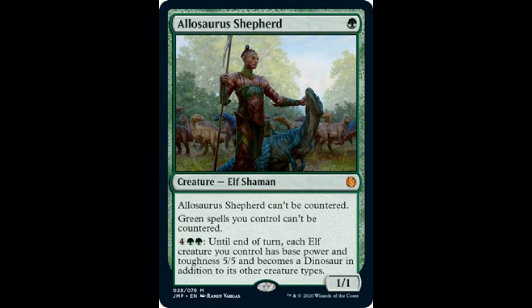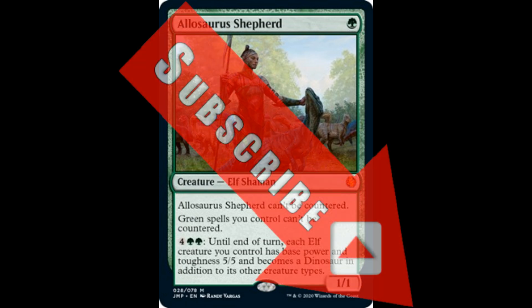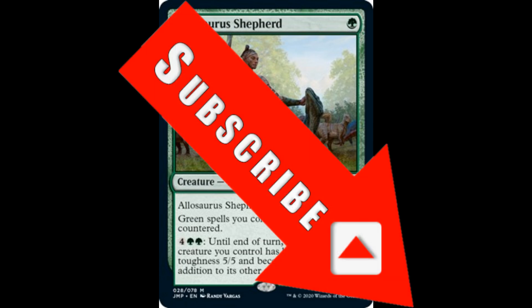Remember that the cards in this set are not standard legal. Only cards that are currently standard legal featured in Jumpstart can be played in standard — the other cards cannot. So Allosaurus Shepherd, Cutterhoof Behemoth — those cannot be played in standard. As always, follow the channel, stay tuned for more spoilers about Jumpstart and any news about Magic the Gathering and the collectible world.